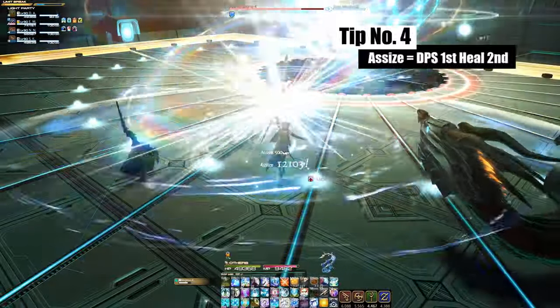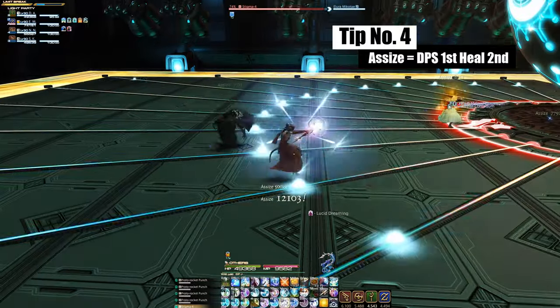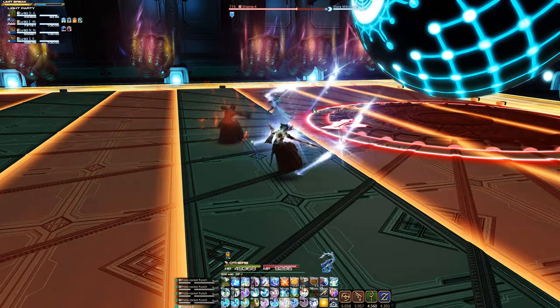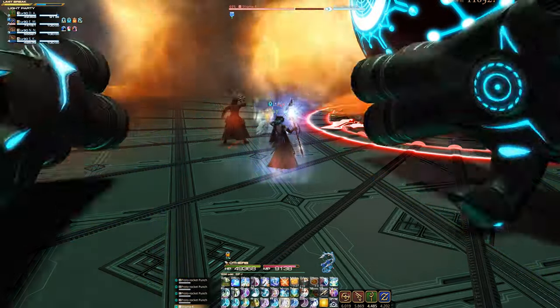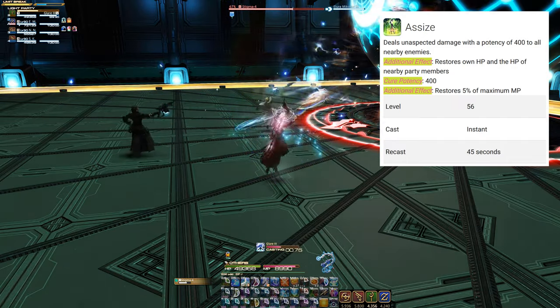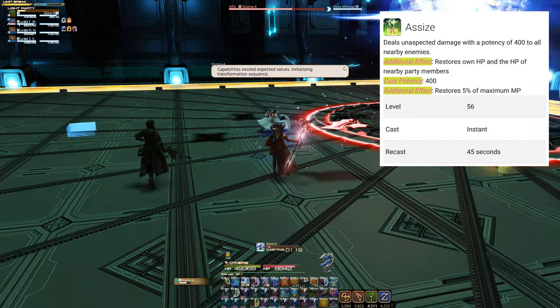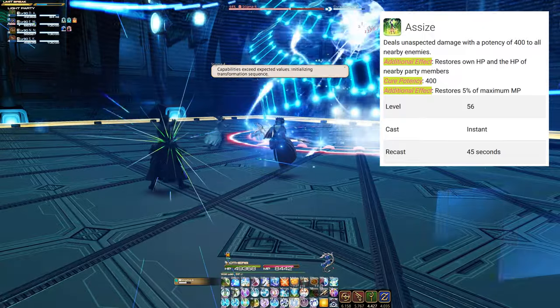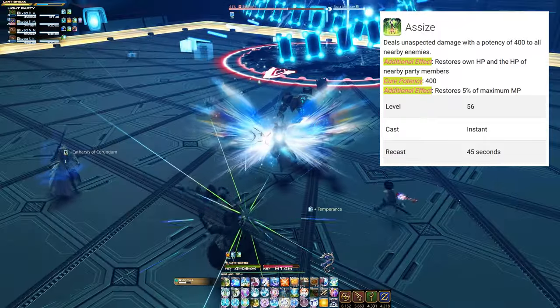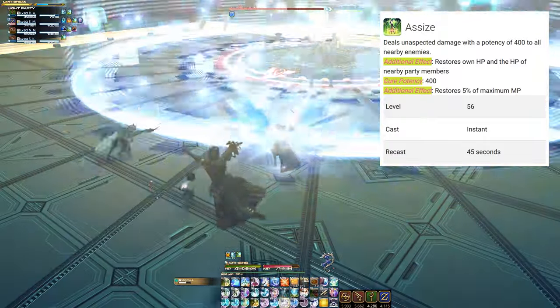Next up: Assize is a DPS-first and healing-second ability. You should not hold it for any longer than 10 seconds at max, just to gain the benefits of both its healing and its damaging value. Because Assize also recovers 5% of your MP, which is a really powerful tool to sustain your MP pool at a decent level. Our creator could possibly increase this MP gain a bit, but it is what it is.